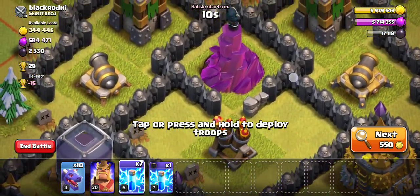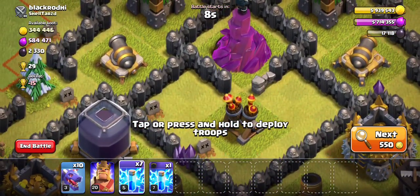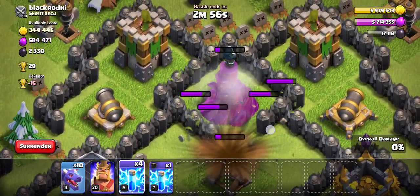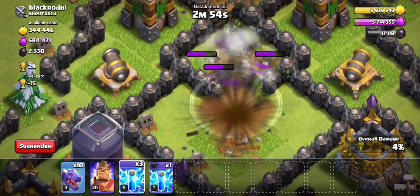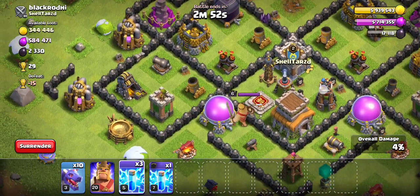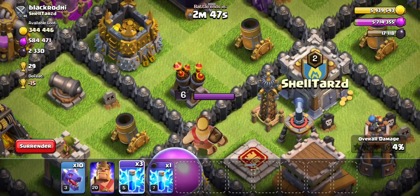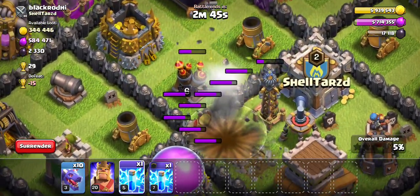I want to take down the wizard tower, because that's an air defending thing. So I place it right here — one, two, three, and four. I can take out one more air defense. Which one would I want? I would say this one, because the king is here and I can also hit the king and the tesla — one, two, three.